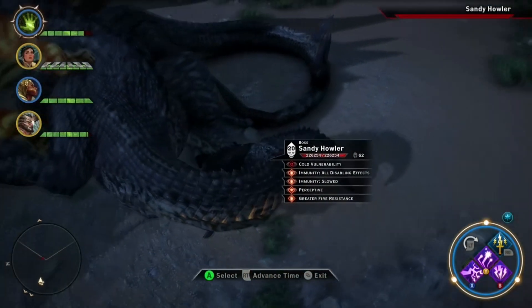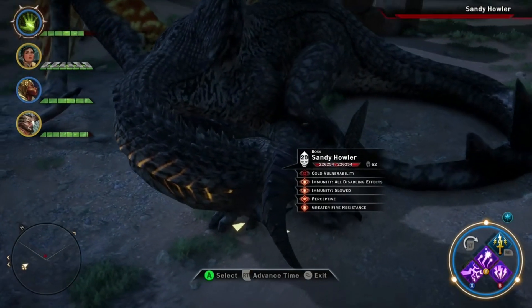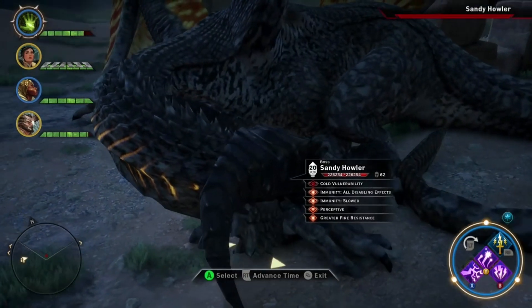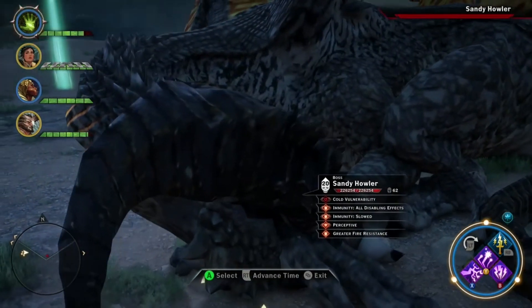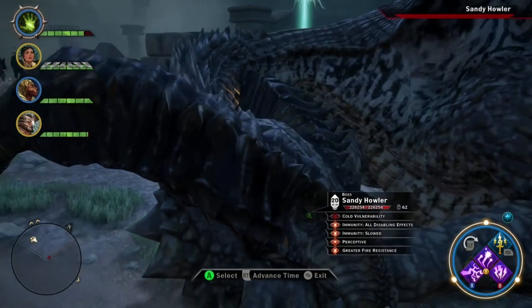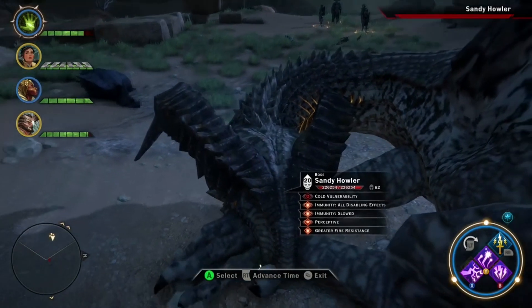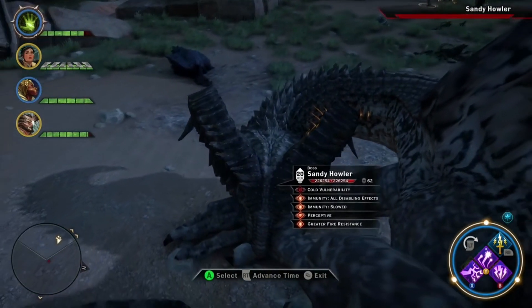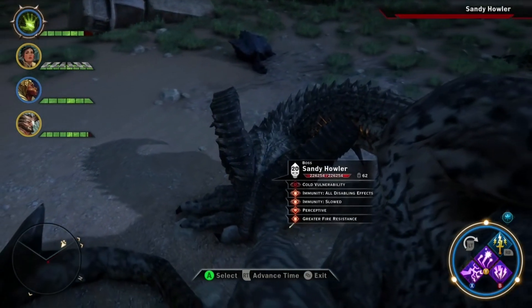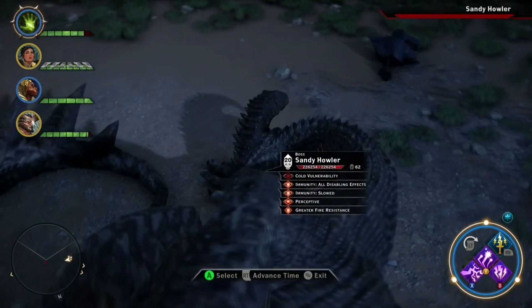Let's take a step back and do all we can to prepare ourselves for a hell of a fight. First off, let's start by examining the dragon through the tactical pause to view its strengths and weaknesses. You'll notice this dragon is level 20. Right off the bat, we can see that it will have insane health and use the guard ability multiple times — we're in for a long fight. It also has a high resistance to fire. Lo and behold, we can tell it's a fire dragon with weaknesses to cold abilities.